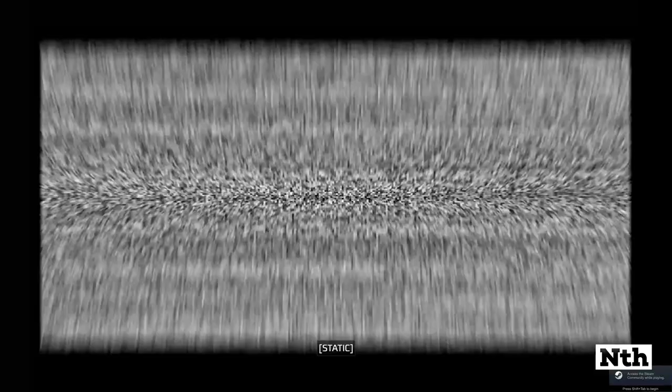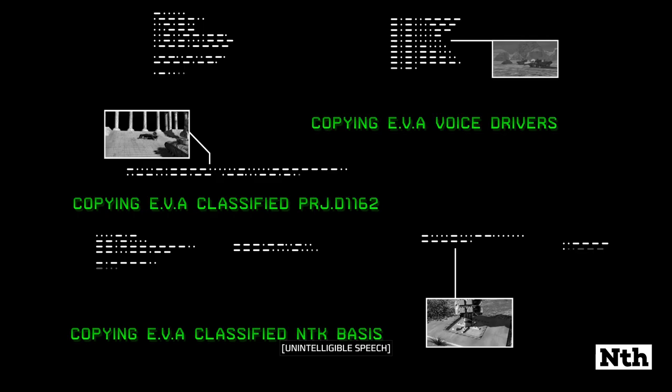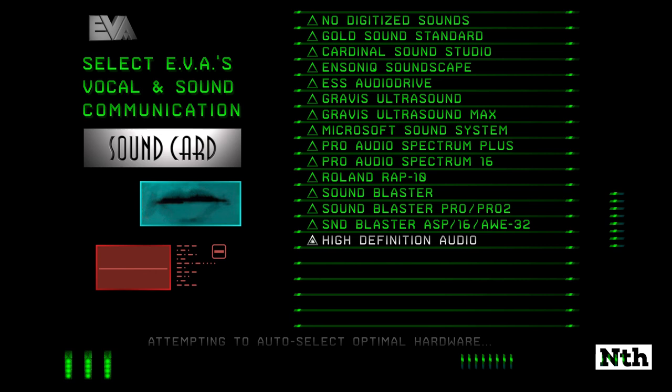First off, this remaster faithfully recreates the original mind-blowing MS-DOS installer when you booted up for the first time. Before Windows 95 standardized software installs into boring-ass wizards, C&C had crap flying all over the place — disembodied robot arms holding up design elements and all kinds of crazy stuff. I got a laugh out of it as it skips right past the sound card setup. DirectX and Windows really did make life easier for PC gamers, even if we did get to miss out on cool stuff like this.